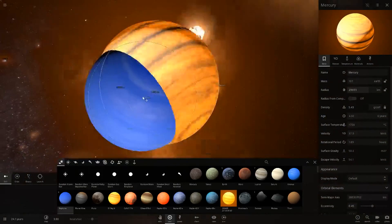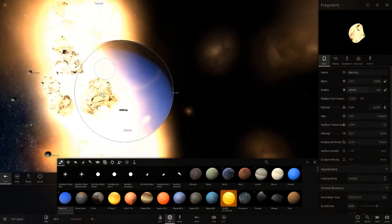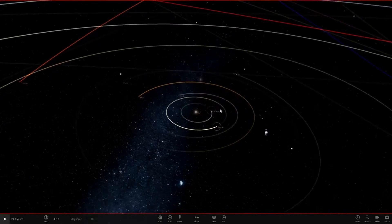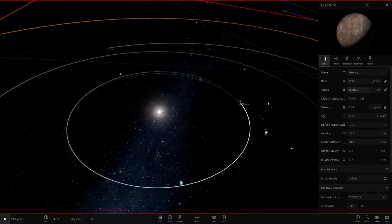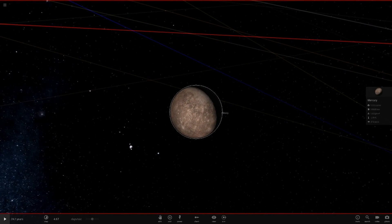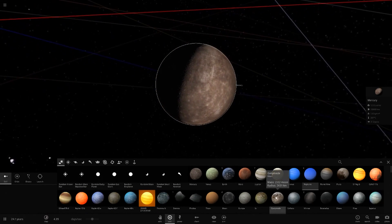Let's try Neptune — and yep, Neptune does the same thing. Instead of wasting time resetting every time I throw a gas giant, let's just jump straight up to 100,000 km radius to speed things up. Now we're at the mass of 12 Jupiters — let's continue throwing large objects in.